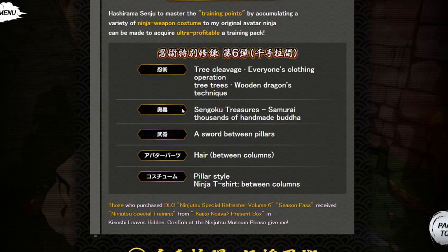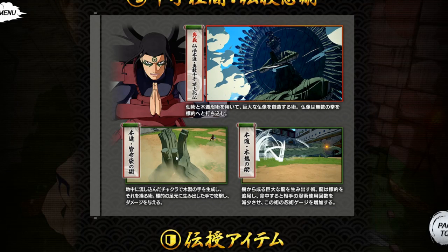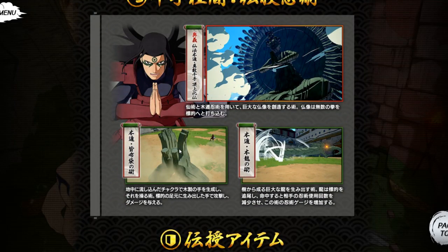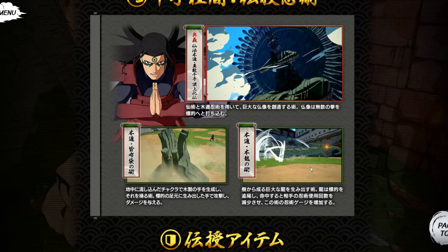Let's get into the jutsus. Starting out, we got the first jutsu which, based off what it said in the description of the move, it's like you put a wooden golem face down, and if somebody hits it or touches it or whatever, they get clapped up. That's what I got from it — it's like a trap.